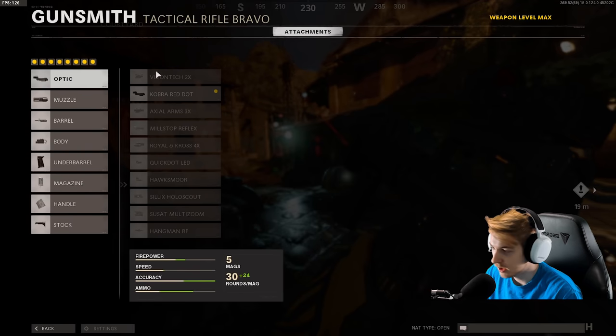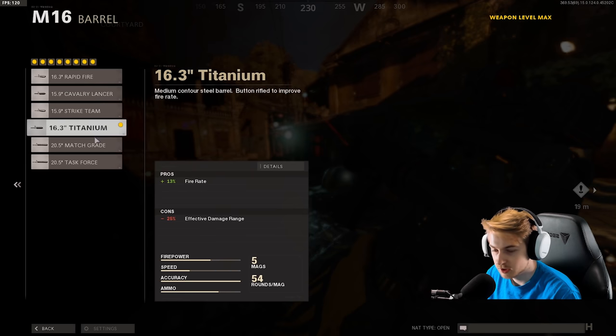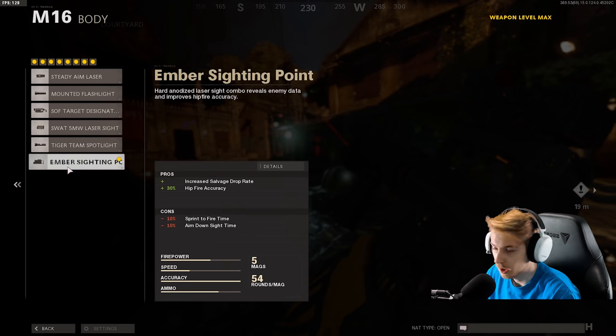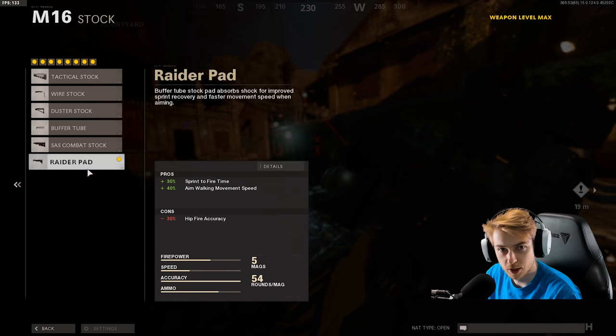I didn't show my attachments — here they are. Cobra Red Dot, SOCOM Eliminator, 16.3-inch Titanium Barrel, Ember Sighting Point, Field Agent Foregrip, 54-round Fast Mag, Airborne Elastic, and the Raider Pad Stock.